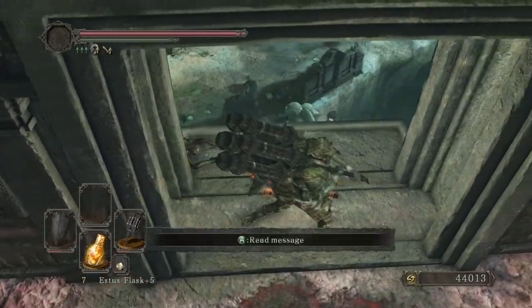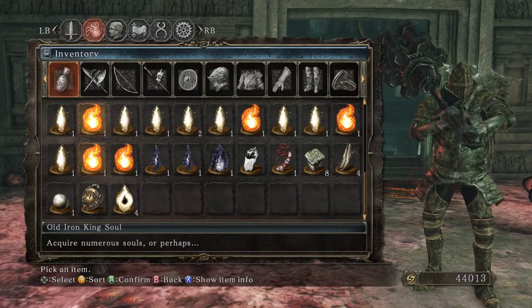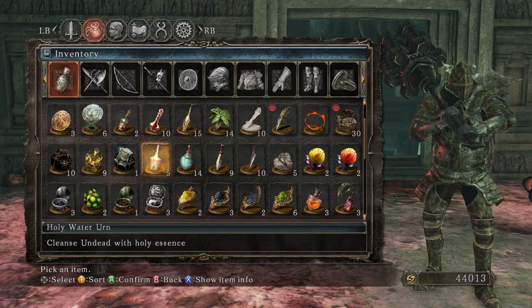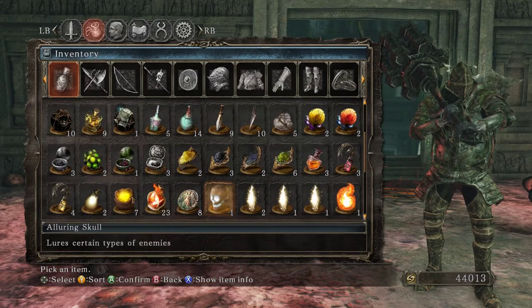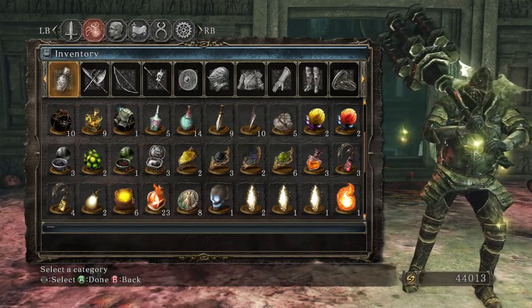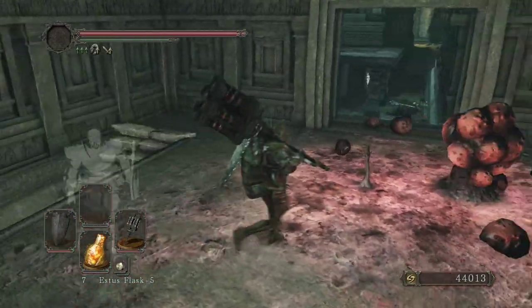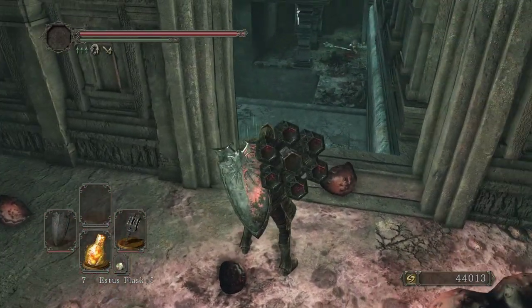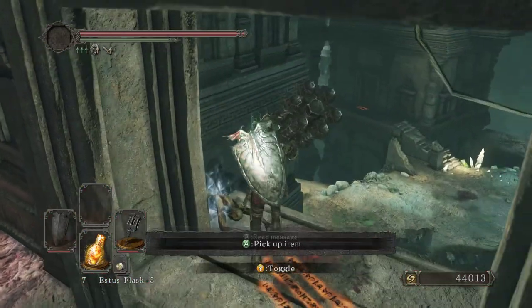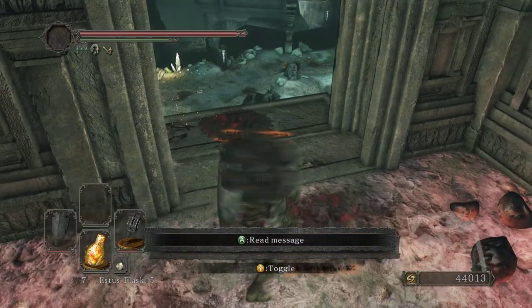I'm going to do a repair powder because I want to do a straight shot to the next bonfire and it's going to be a while. That was gold pine resin - what am I doing? Now here's a way we can get back, and we have this view up here. There's an Elizabeth mushroom here for, in my opinion, no reason.